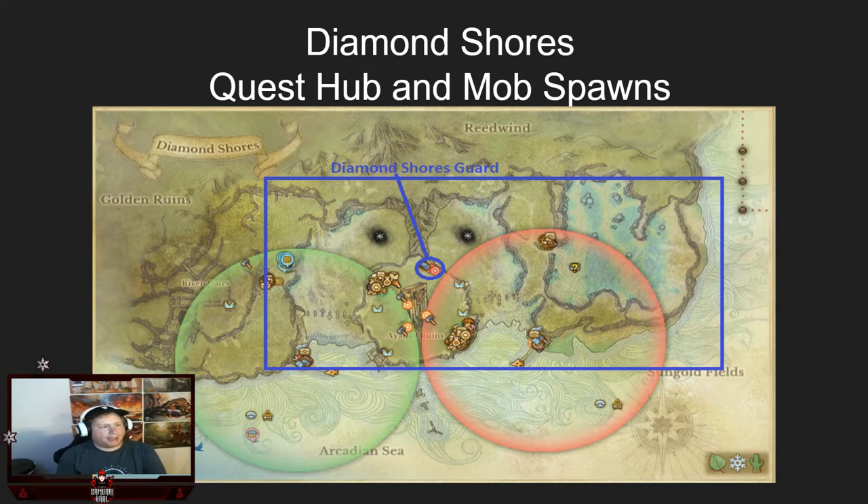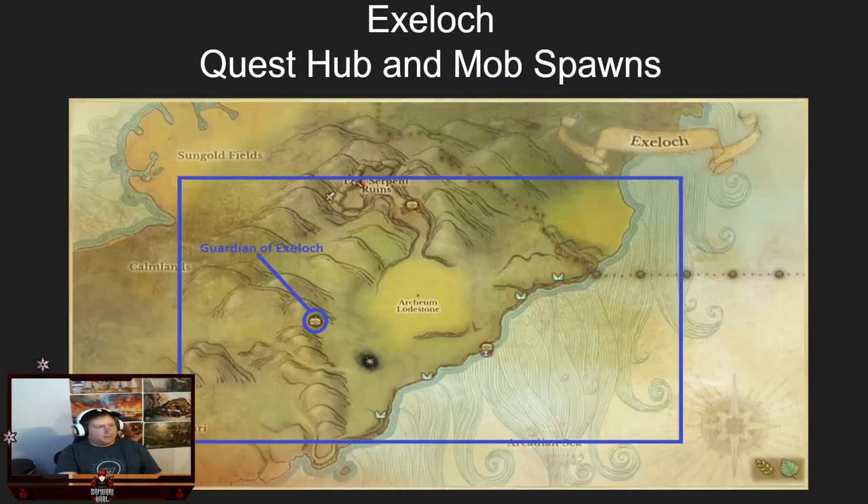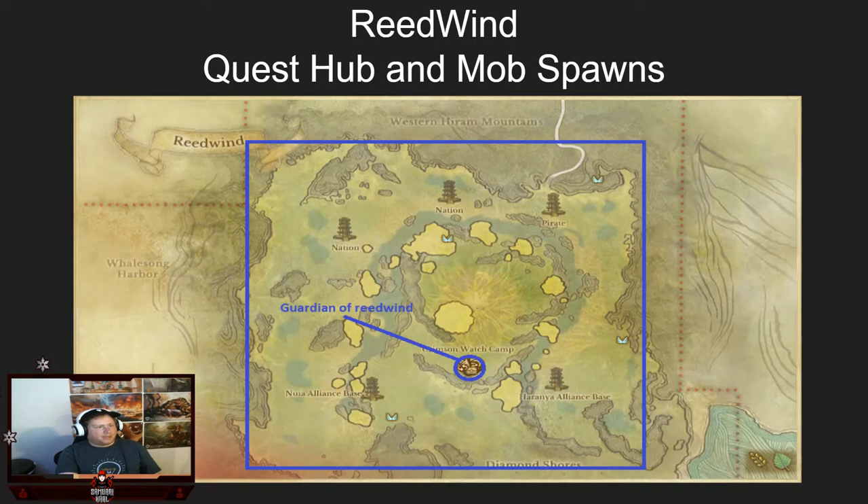Here's the Diamond Shore map — the quest hub is by the drill master between both faction bases. You can kill pretty much any mob in the zone, they're not mob-specific for the lower level quest, and players also count toward this quest. Similarly for Sungold and Ex-Lock — kill pretty much anything, including players. For Reed Wind, I'd suggest farming in the middle because it has a higher concentration of mobs and is a better farming area to get things done quickly.